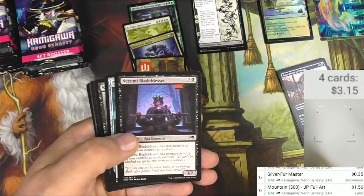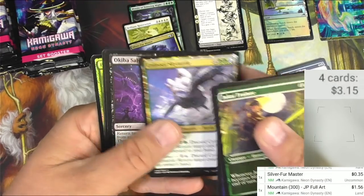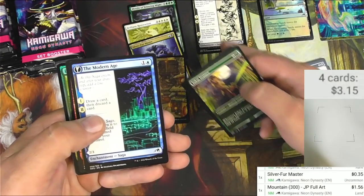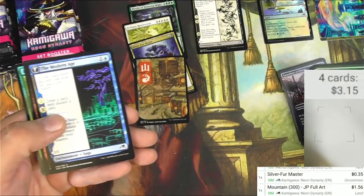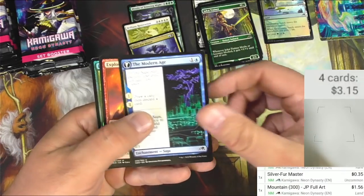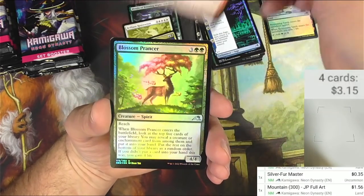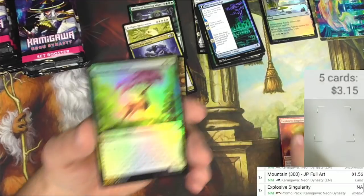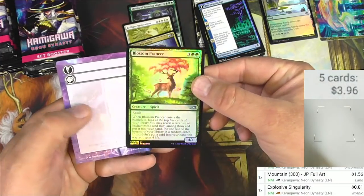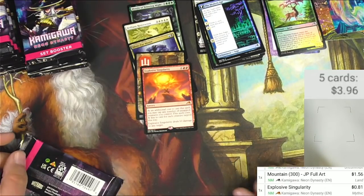Twisted Embrace, a colossal sky turtle, Salvage the Modern Age — I guess this is a common saga. Does that mean sagas get their own spot in the set boosters? We got a mythic: Explosive Singularity. NA — come on, let's get a real price — 81 cents. Big mythic. Then Blossom Prancer, another card with a huge casting cost.